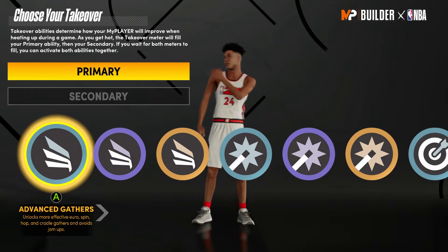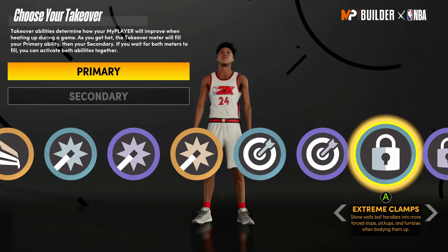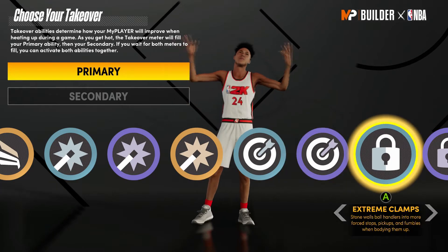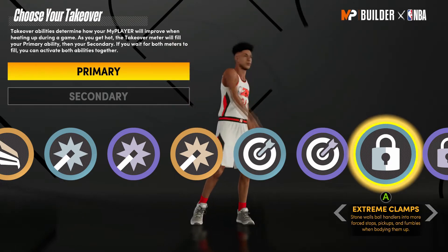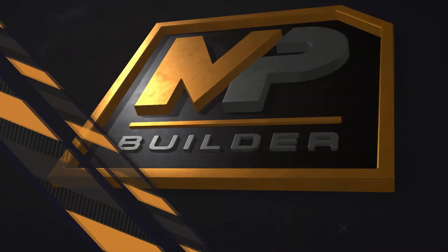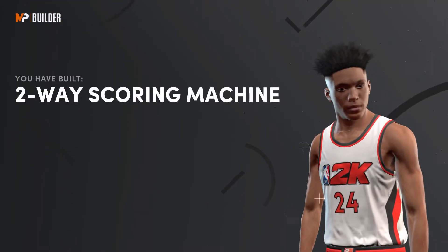Moving on to takeovers — another thing I messed up on is I chose Extreme Clamps for my first one. I should have chosen Limitless Range first, then Extreme Clamps. If I were you I would do Limitless Range first, but it's really your choice. So primary: Extreme Clamps, secondary: Limitless Range. As you can see, you make a two-way scoring machine.